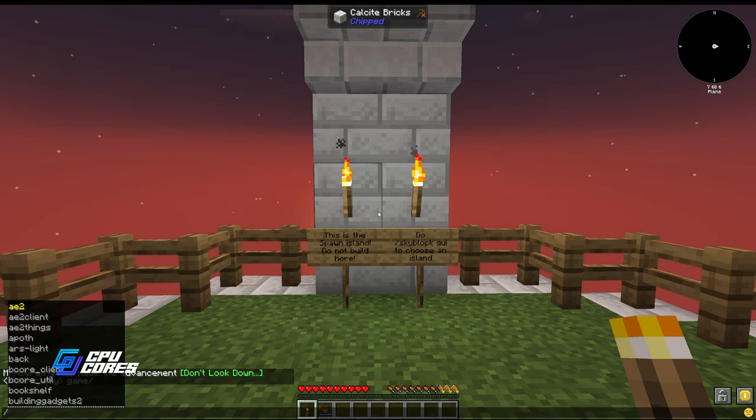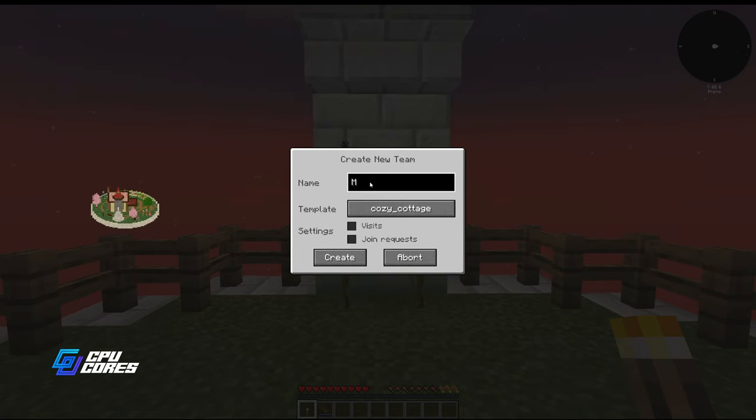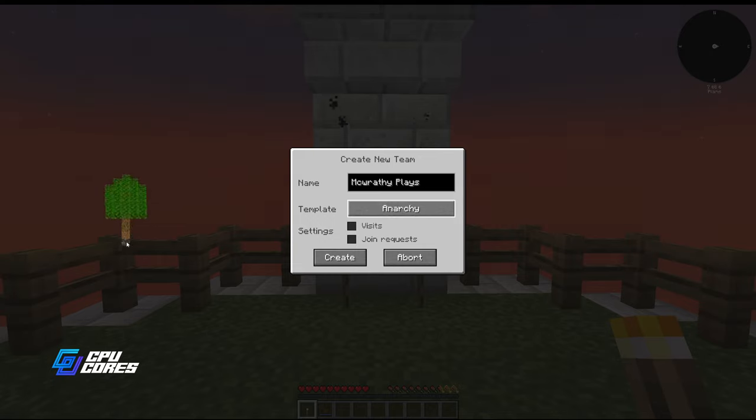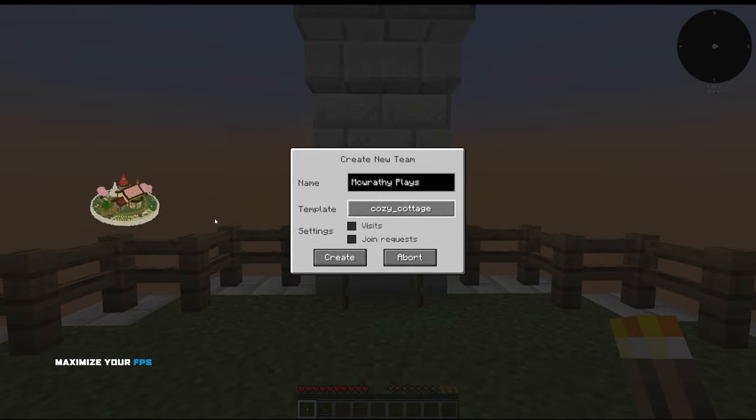We're pressing skyblock and going to the GUI to create a new team called mcrathy plays team. We have several options: anarchy is just a piece of bedrock with dirt and a tree - a little too simplistic. There's the classical five by five dirt with a tree. The direwolf has a basement cobblestone thing which I kind of like, but it's got a lot of cobblestone and when you're recording video, walls of cobblestone is a bit much. So I'm going to use the cozy cottage.